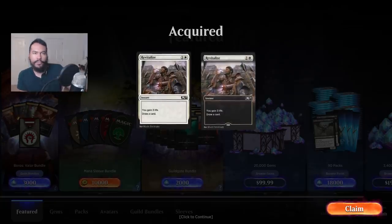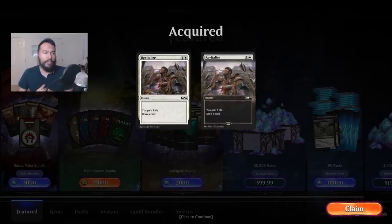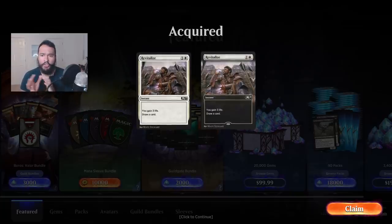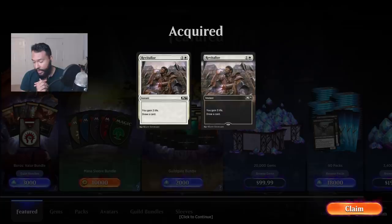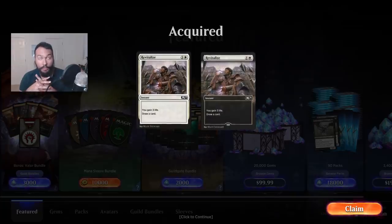You may have noticed we are on a different screen than usual. One of the first things I want to say today is that there are two other codes to get some interesting card art things — card styles. That is Parallax Potion for Revitalize and Super Scry for the Ixlan version of Opt.